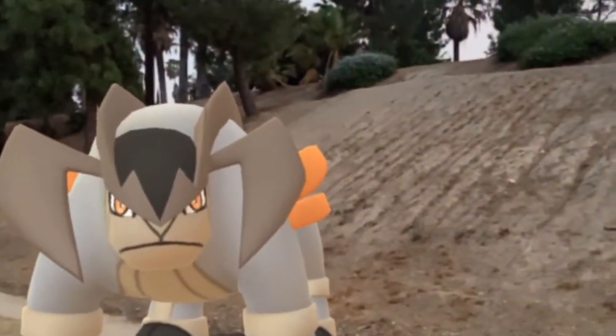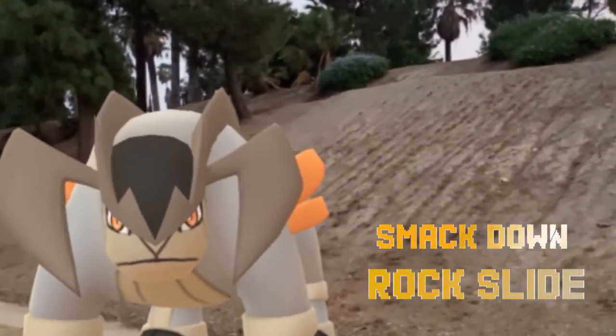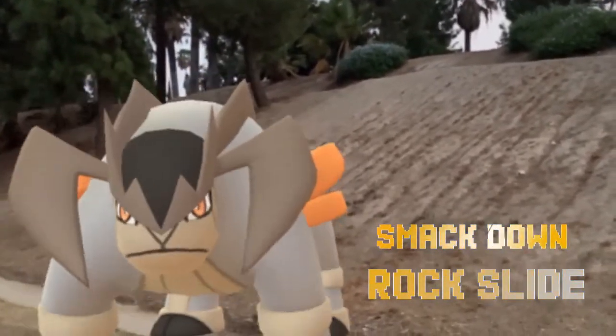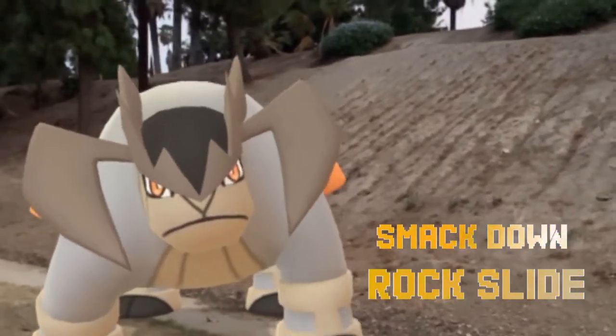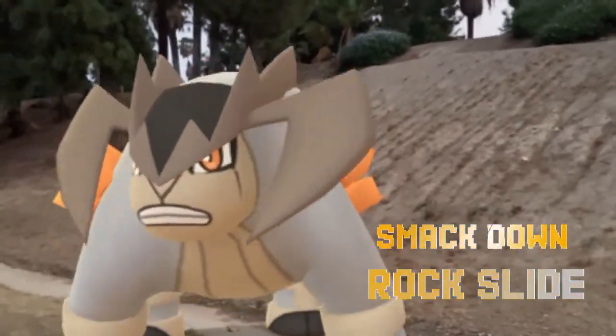Moving on to a legendary option: Terrakion with Smackdown and Rock Slide. This Fighting/Rock type doesn't get a lot of play time because there are already many great rock counters, but it is a great defensive one. If you managed to acquire one or two during its raid rotation — especially a weather-boosted one — it can hold its own while the rest of your team brings down Articuno.